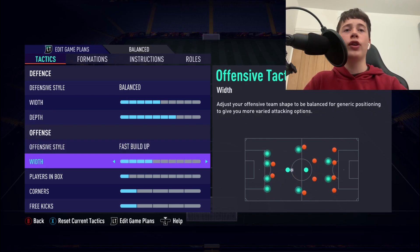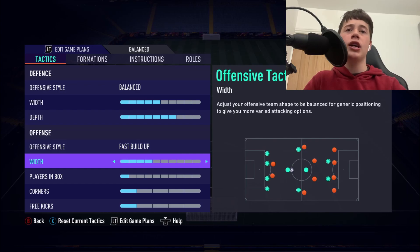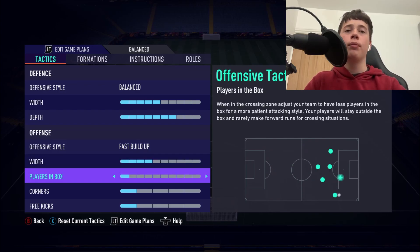Our attacking width is going to be 4. With the 4-1-2-1-2 narrow and the 4-3-1-2, you want your width on 4 or less because we want to play very narrow football and overload that middle of the pitch, making it difficult for them to outnumber us.